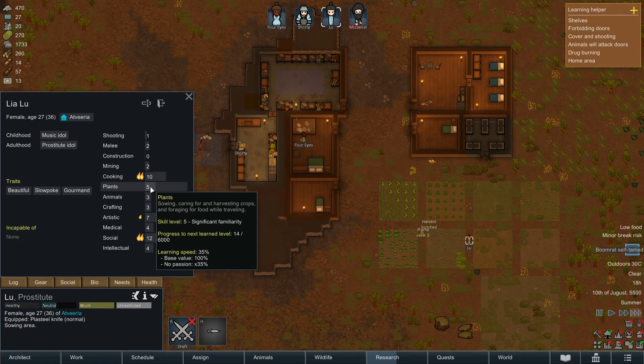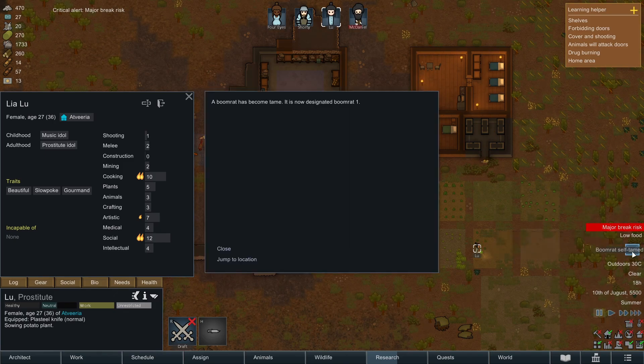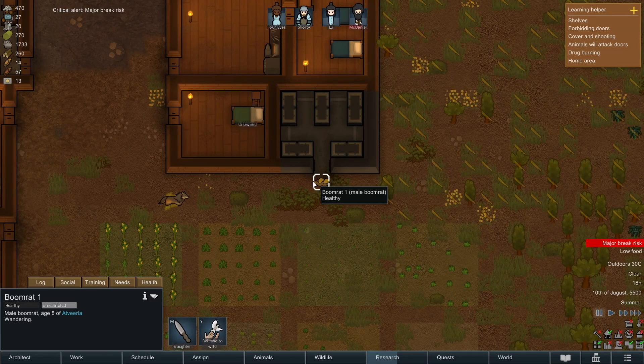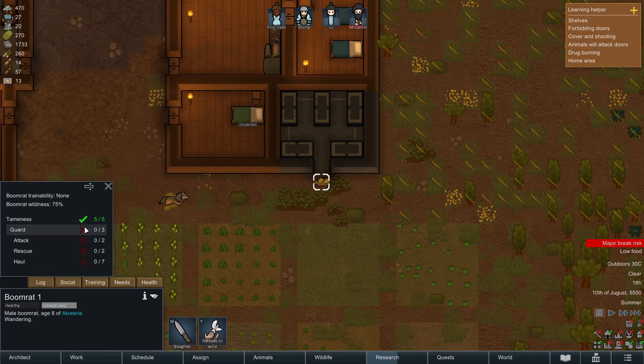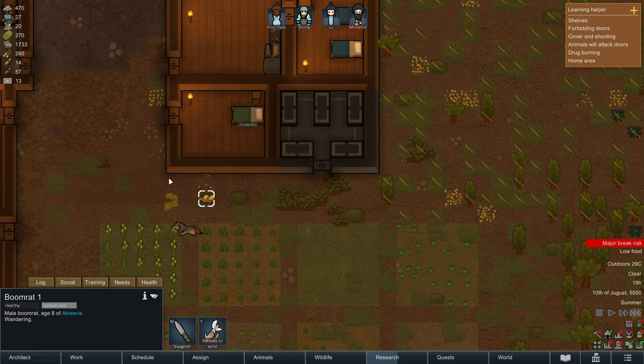Boomerat self-tamed! Can we train it to do anything? I suppose we could try and sell it to the next person that comes in.